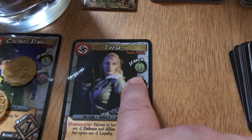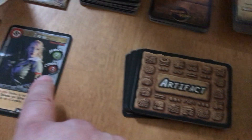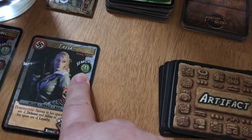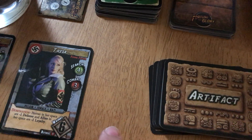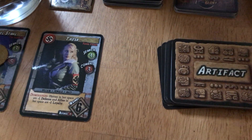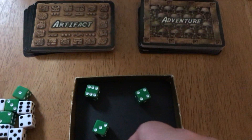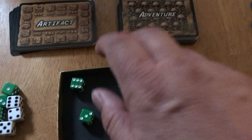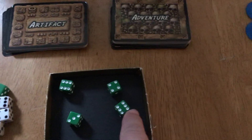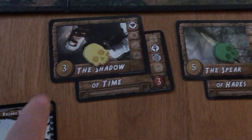Take the Shadow of Time as an example — it has three dangers to go through, meaning you search three times. This character rolls four search dice, and if she gets four, five, or six she succeeds, unless the card text says otherwise. Let's say she rolls and gets three successes all at once — you just count the dice. If she were on that spot on her turn, she would collect the treasure, turn it in, and move up the tracker.